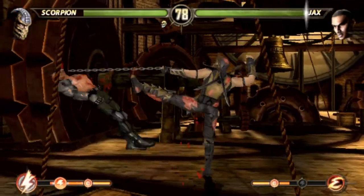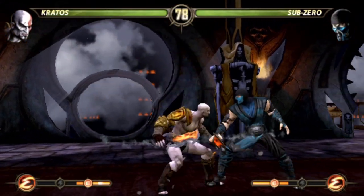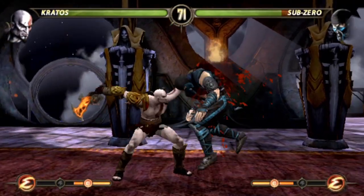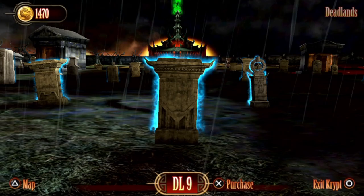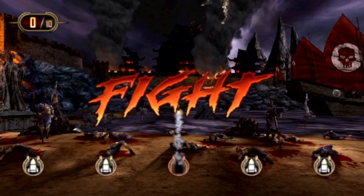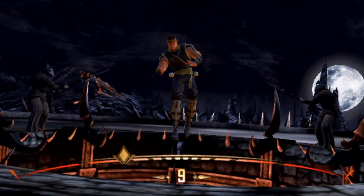You get roughly the same characters as in the PS3 version — I say roughly because the roster is a bit rearranged, and it depends if your version has all the DLC content or not. Anyway, you should expect around 30 or so characters, and around as many stages you can fight in. Also, when you go to the Krypt, you'll be amazed how much stuff is there to unlock. Compared to the PS3 version, the PlayStation Vita version is the complete version, so on the Vita you get way more content — more characters, more art, more stuff.